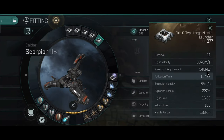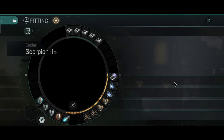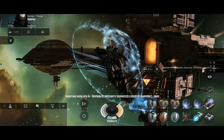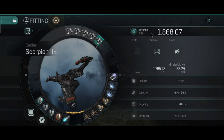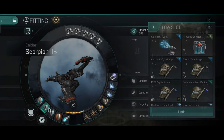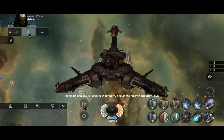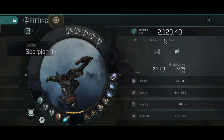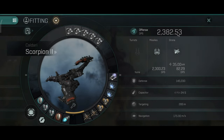With cruise missiles I have almost 2,000 DPS at 156 km range. With one ballistic control the DPS is 2,241 and with dual ballistic controls it's 2,508 DPS at over 100 kilometers. With rapid heavy missiles it's 1,868 DPS at 46.12 km range, activation time 4.62 seconds. With one ballistic control that becomes 2,129 DPS and dual ballistic controls gives 2,382 DPS — really nice for 46 km.